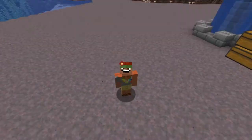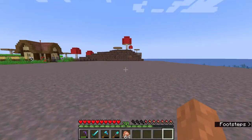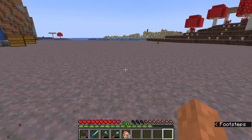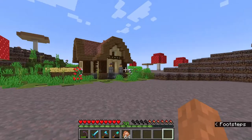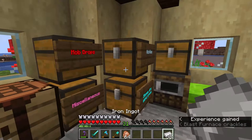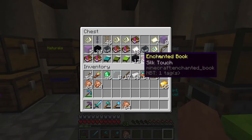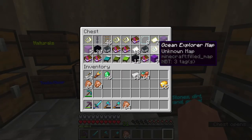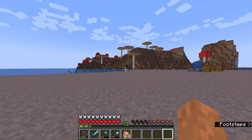Hello everyone and welcome back to Everything in One. Today I have so much to show you that I've done off camera, so I'm going to show you that really fast so we can get into what I actually want to do today. First of all, I got a bunch of wood, a bunch of ores, some in my inventory, lots of books, a woodland explorer map, and an ocean explorer map.